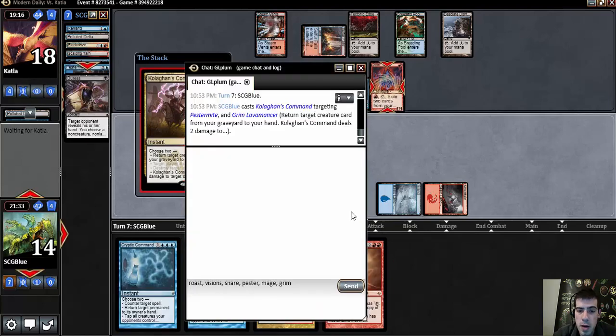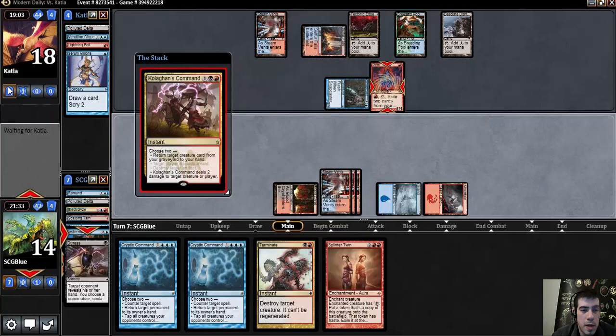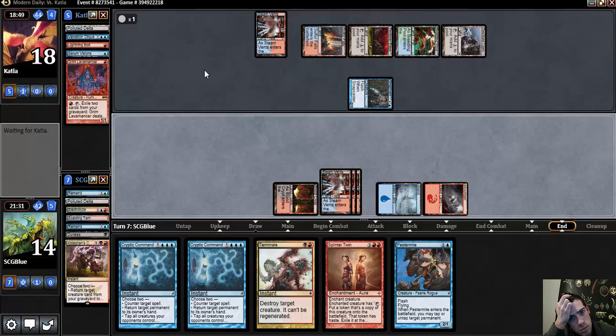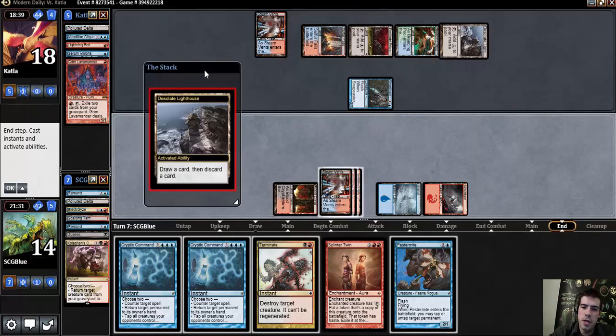I know my opponent's entire hand. There's a Pestermite and a Snapcaster, which gets back Bolt. So Snap Bolt is a thing I'm going to have to burn out of my opponent's hand before I expose this Pestermite. Opponent's actual correct play here is Pestermite, untap, tech edge, tech edge my black source I think.